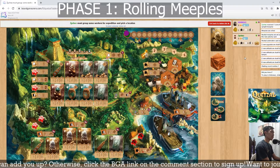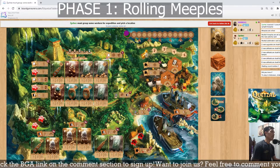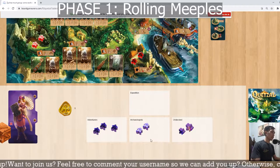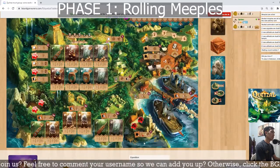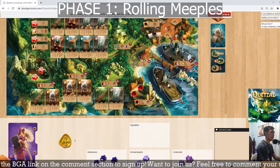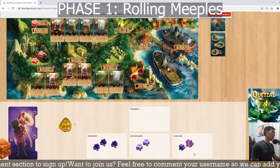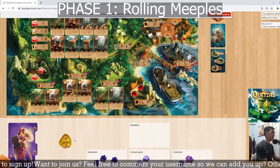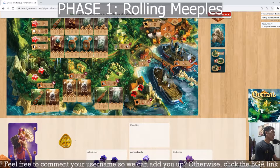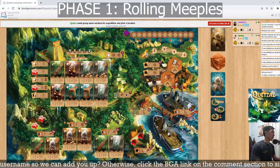The way for you to reserve spots will be dependent on the face of the meeples. There are three sides of the meeples. The face-up side, or the white side, is the archaeologists. The back side is the adventurers. And if you roll a meeple and it falls on its side, meaning it's not considered front or back, it's undecided — it's considered a wild. As you can see, it's also represented by an icon, black or white.